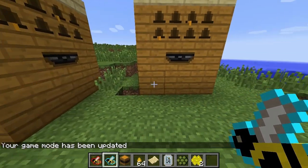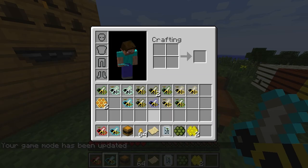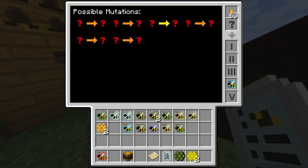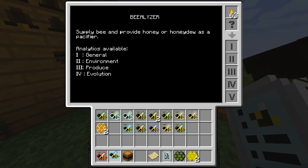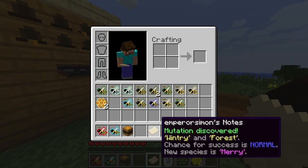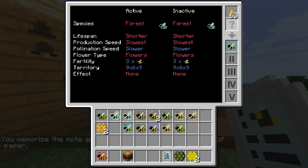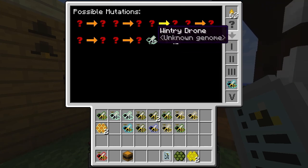I'll just show you what that has actually done. We open up the bee analyzer, put in our honey drops, and put in our forest drone. What you're going to see is in the fourth tab here there are no mutations yet, because I literally just created this world about five minutes ago. But if we take this note - which said wintry in forest is going to be merry - we right-click on it, it says 'you memorize and dispose,' and now when we put this forest drone in here it's going to tell us: forest and wintry will make a merry drone.